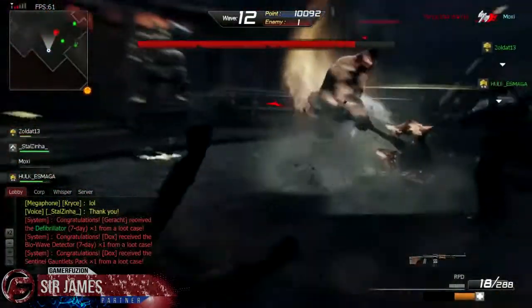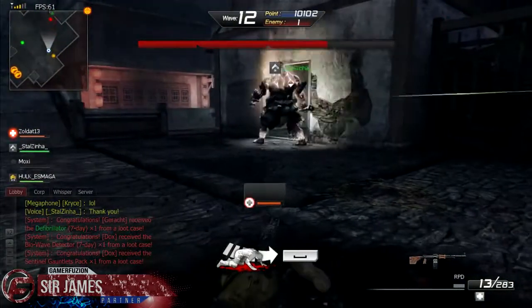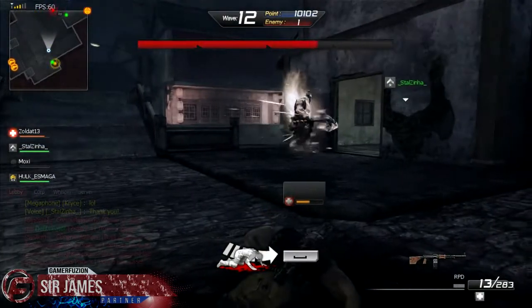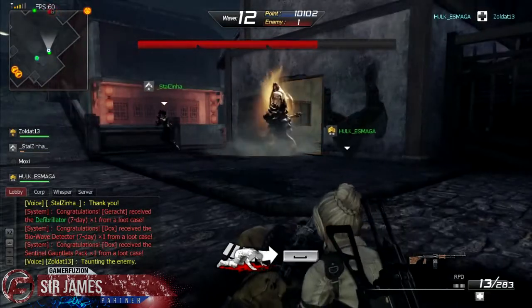Another thing you've got to be aware of is his giant attack. As you can see, he has a wielding axe that does a major area of effect, where not only was I affected but another one of my teammates as well.